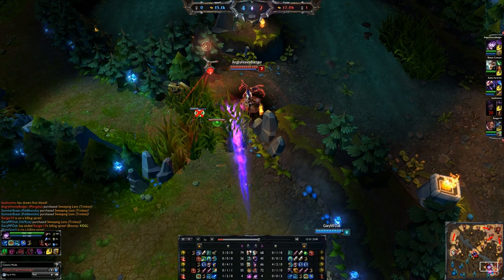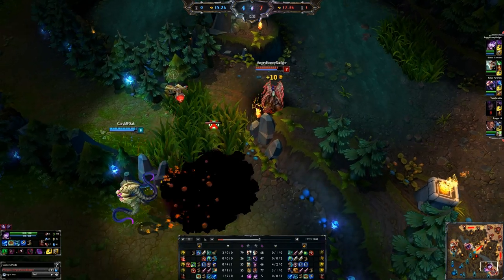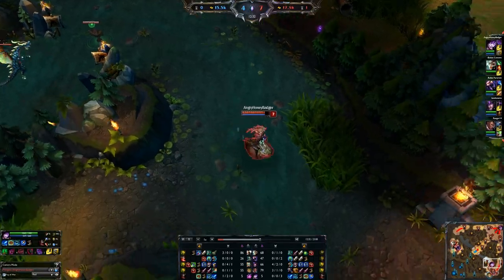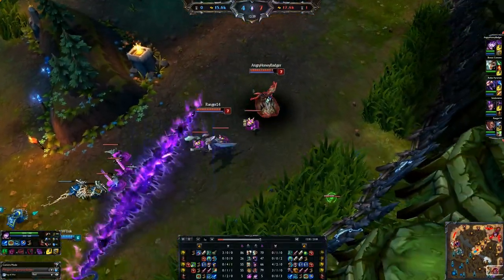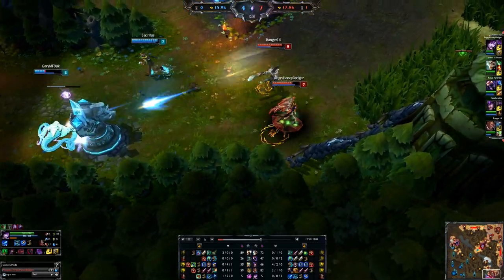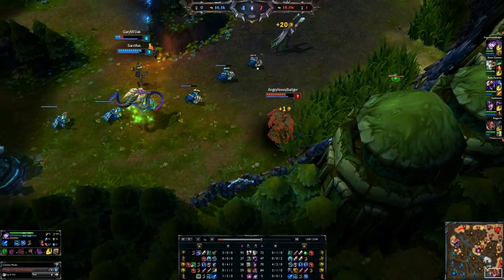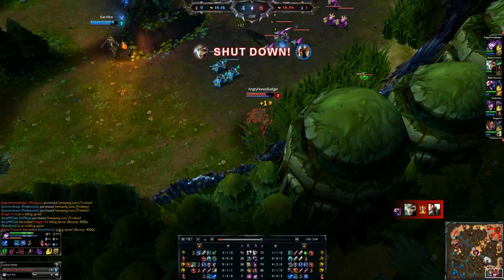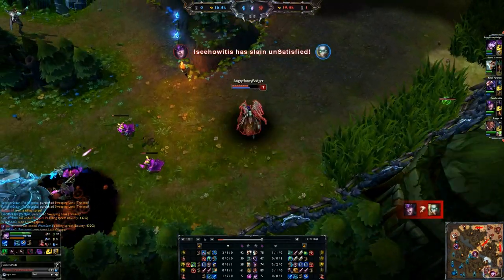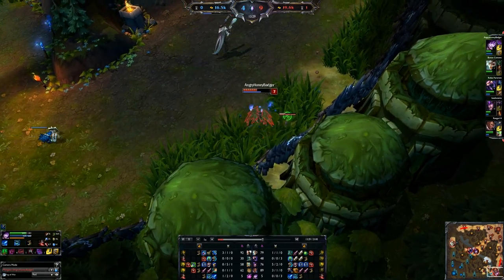Another big positive is the 3-second snare duration on Dark Binding — super good for disengage and engage along with your ultimate. Now a drawback: Morgana support usually requires some decent practice before you can get good results, because Dark Binding is a skill shot and it's pretty easy to avoid. It's a slow-moving projectile, not too hard to dodge. So you usually have to trick people by using terrain against them when they can't dodge one direction.